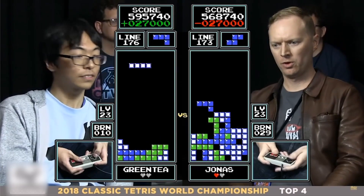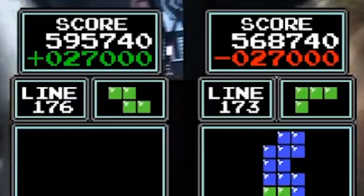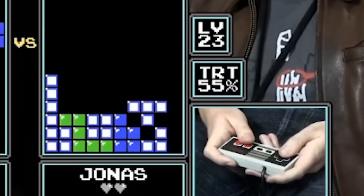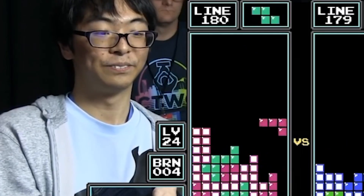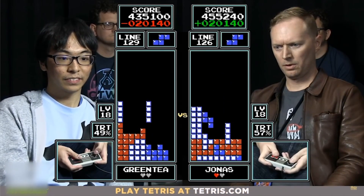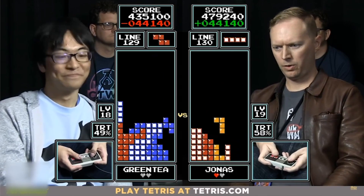If you're unfamiliar with how a match goes, it's pretty straightforward. Both competitors play a game, and whoever has the highest score at the end wins. The highest priority is getting as many Tetris line clears as possible, as they're worth way more than singles, doubles, and triples. The strategy comes from both players pressuring each other on when to pace themselves and when to be more aggressive — like two runners on a race track — and the finish line is whenever the levels get too fast for you to handle.